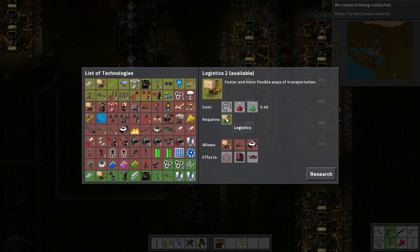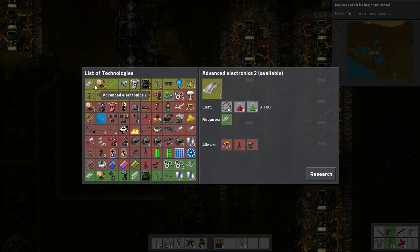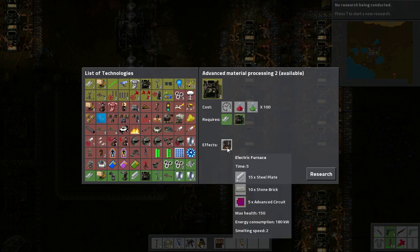Logistics is where the fast transport belts are, which require lots and lots of iron gear wheels. Advanced electronics are just prerequisites to everything — including robotics. Engines, tool belt, lamp, inserters, oil processing, modules — modules would be useful at some point, and they're prerequisites for automation 3. I can also go advanced material processing 2, straight into electric furnaces. So I can make all the furnaces that I just replaced obsolete.